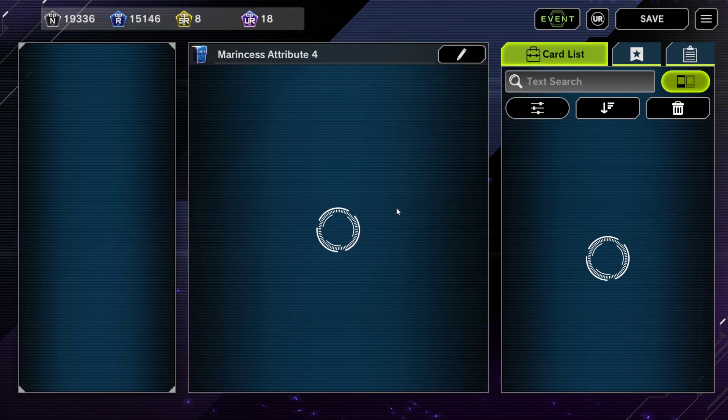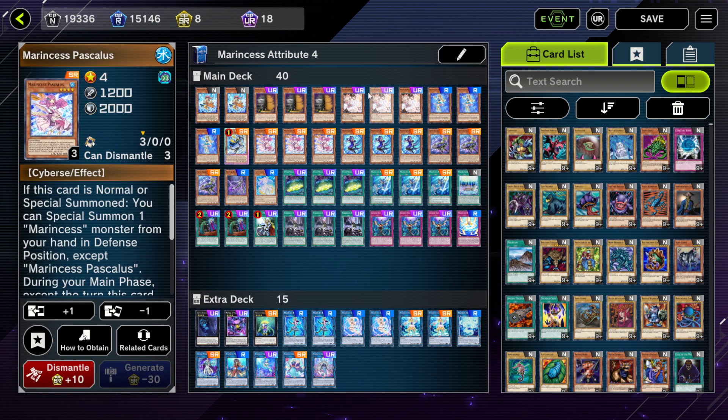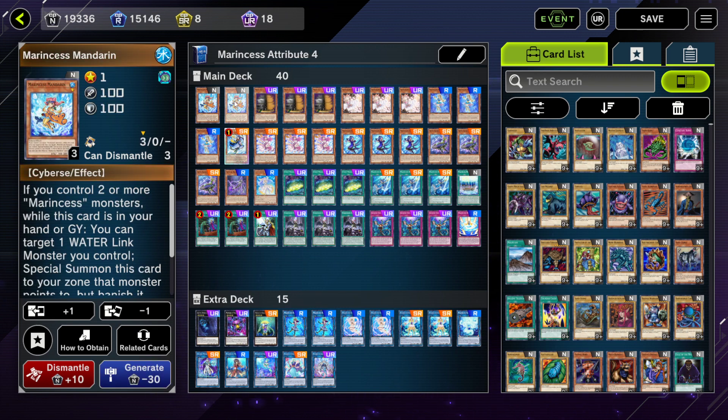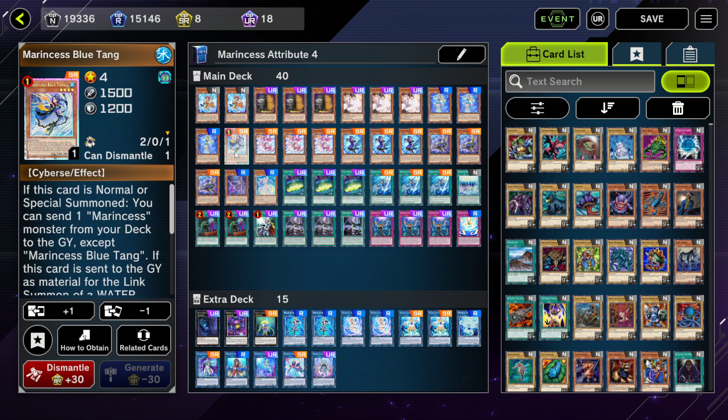Next up we have Marincess, which got hit a bit in the event — Blue Tang is limited to one, their best starter. However, this deck has a lot of pretty good one-card starters and you can still extend and do damage with it. Hand traps again: Maxx "C", Ash Blossom, and Infinite Impermanence. Called By and Cross Out for hand trap disruption. Mandarin — two copies — another extender: if you have two or more Marincess monsters you can summon this to a link arrow it points to. Seahorse is the second best starter; Blue Tang is your true one-card combo and since it's limited to one you really have to utilize your other Marincess links.